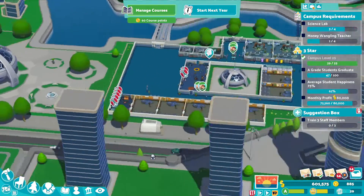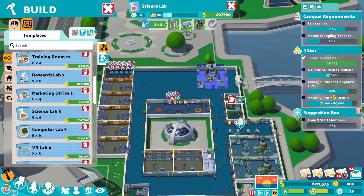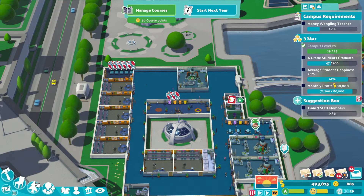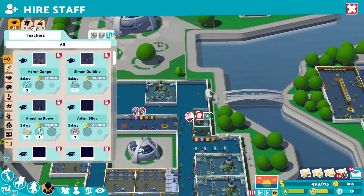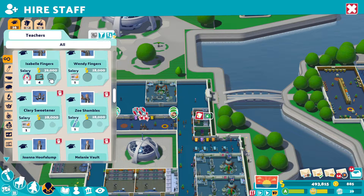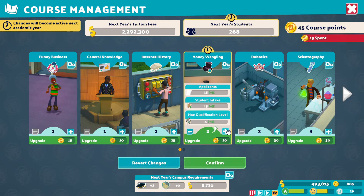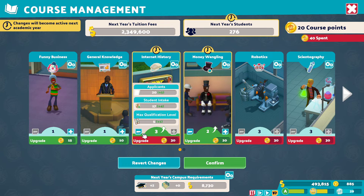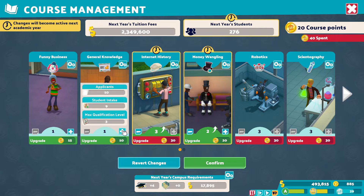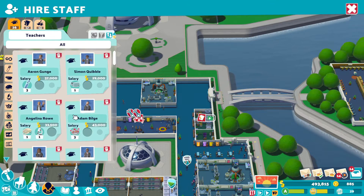So we need another science lab, which is fine because we've got that in the template as well. Science lab — does that fit there perfectly? It does indeed. Boom, we'll get that built. And we need three more money wrangling teachers. Can I upgrade the course? I've got a ton of money, why not? That means we need two teachers anyway — needs an extra room. We'll get one more robotics teacher for some reason.